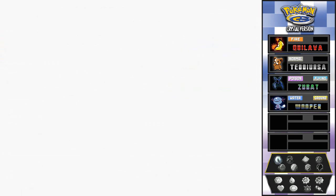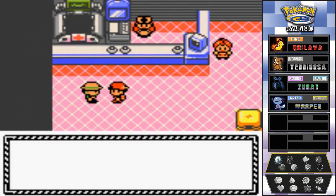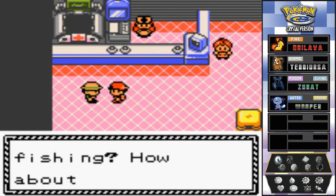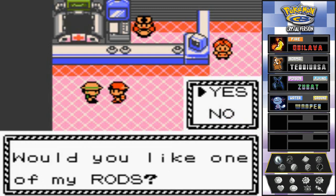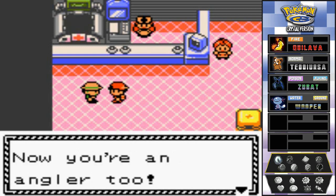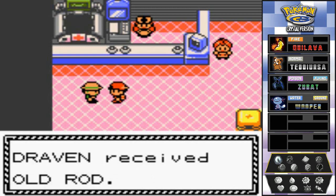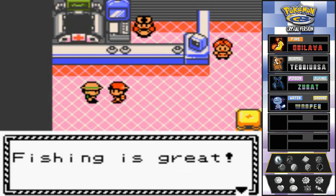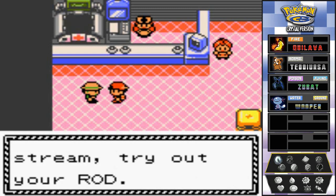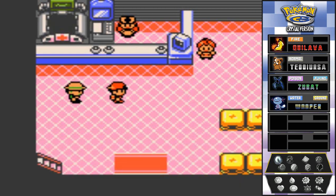Anytime now we're gonna see what kind of Pokemon we're getting. This guy says it's a great fishing spot - would you like to try one of my rods? Sure, why not. You're now an angler too, so we get ourselves the old rod, which will bring us Magikarps and all that stuff.